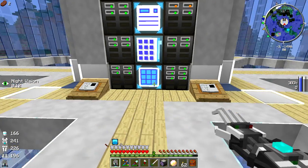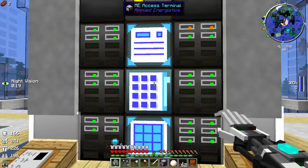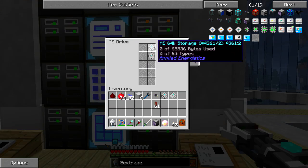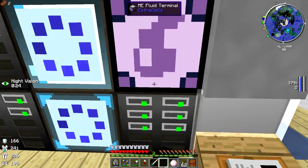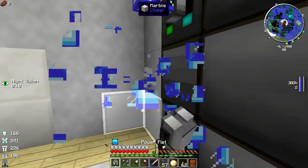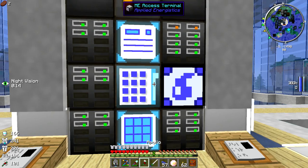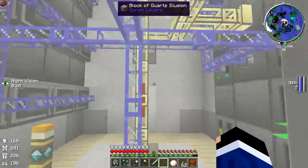Let's make the ME fluid terminal. Going back in here to craft the fluid level emitter. I don't have the access terminal programmed into the system - that surprises me. There we go. Now we can grab the fluid terminal and the fluid level emitter. I might need to take out some of my drives - let's pop these out, put the fluid terminal there.